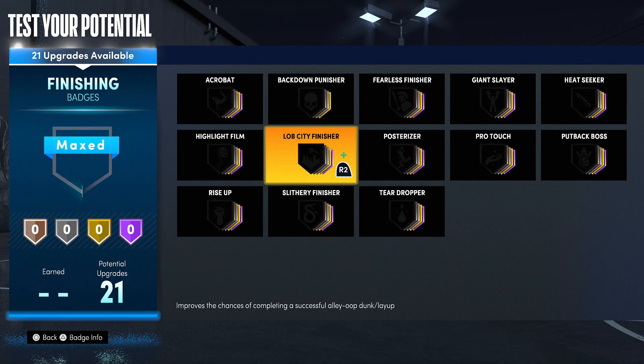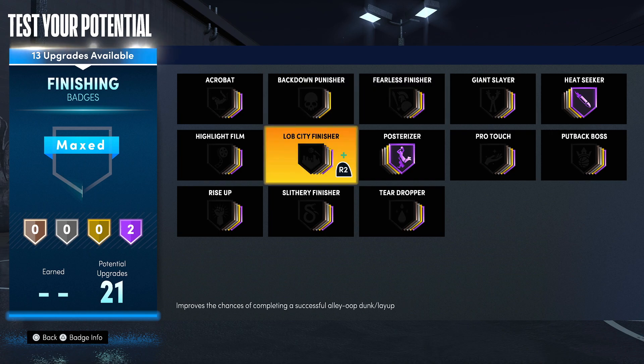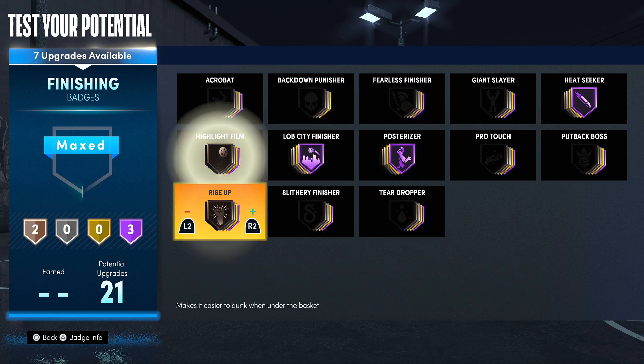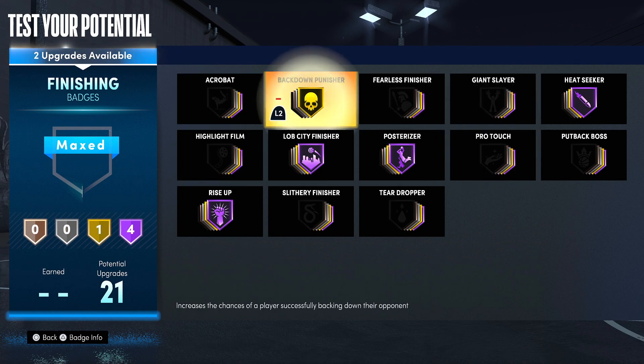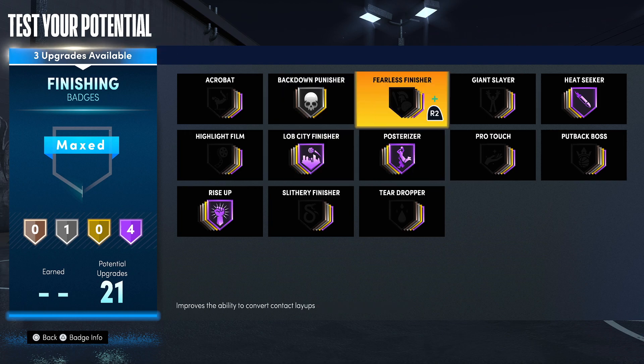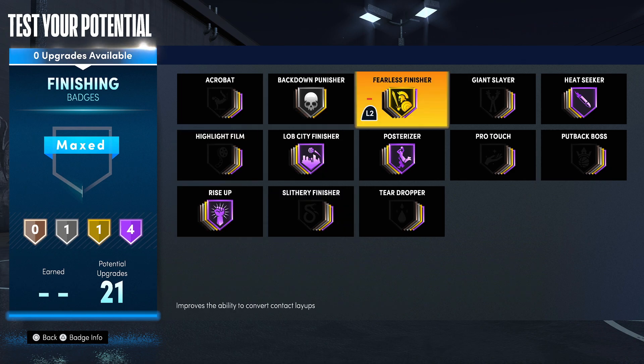For the finishing badges: Hall of Fame Posterizer, Hall of Fame Heatseeker, Hall of Fame Lob City Finisher, Rise Up on Hall of Fame. Highlight Film is a horrible badge — don't use it. I have one more gold badge slot. Probably Fearless Finisher because you don't need Giant Slayer, and Slithery Finisher does not give you contact dunks — don't use Slithery Finisher if you want contact dunks. So: Rise Up HOF, HOF Lob City Finisher, HOF Posterizer, HOF Heatseeker, Silver Backdown Punisher, and Gold Fearless Finisher.